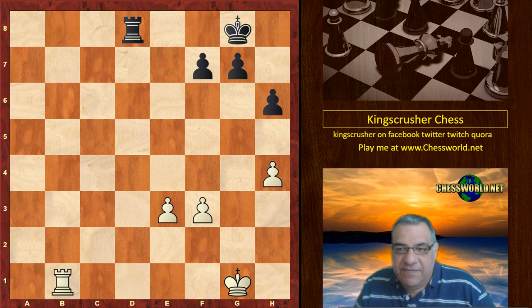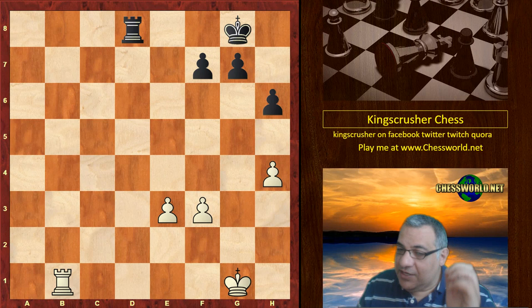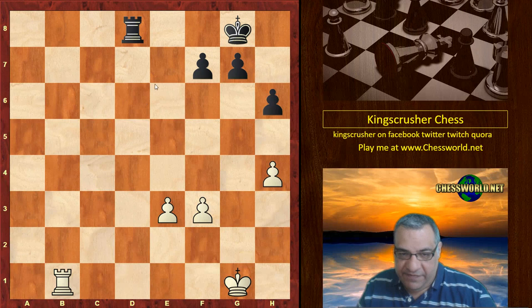Both sides described black's play as innovative — almost as if it was computer-generated preparation, which is probably right. It seems a very accurately played game from black throughout: energetically accepting the risk of the isolated Queen's pawn but having just enough tactical counterplay to stay in the game.